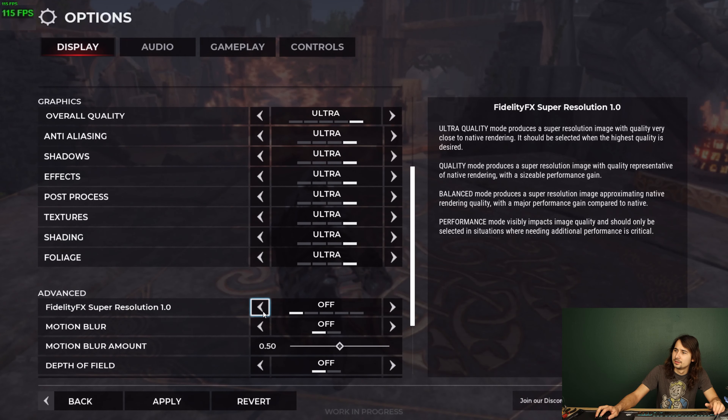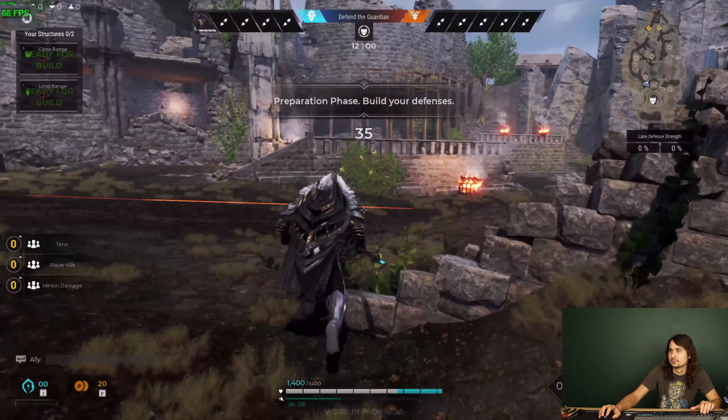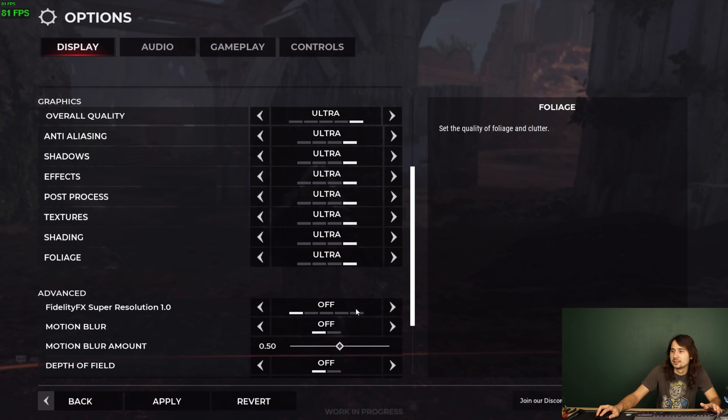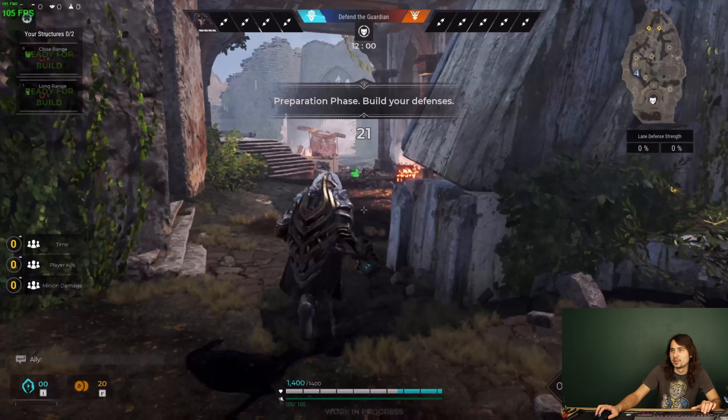So this is a 1070 Ti, completely off-the-shelf 10 series card — I feel like this is one of the best value GPUs once the whole GPU shortage calms down. With FSR off we're seeing about 90 FPS, which is not bad for this game on a 10 series card. Then we turn it on and see an instant jump of at least 10 FPS — at least a 10% improvement.